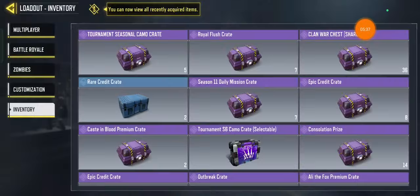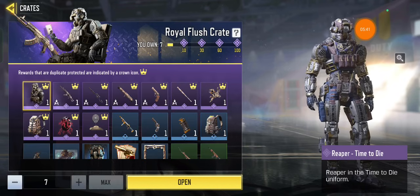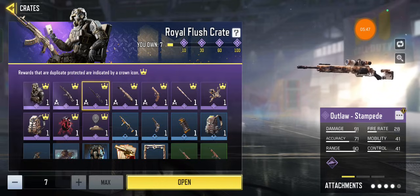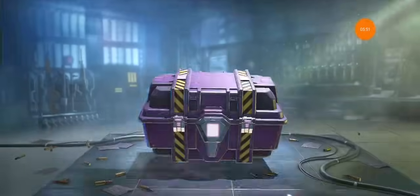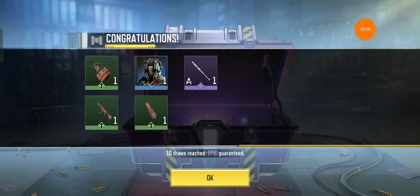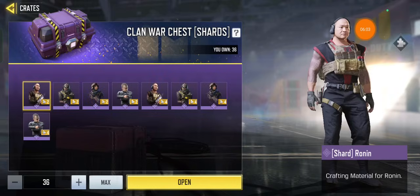Okay, that's two guns — that's awesome! This one I have seven, so I can get one guaranteed. I don't like this skin; I hope I can get the character maybe. What the hell was that? Okay, these ones are just shards.